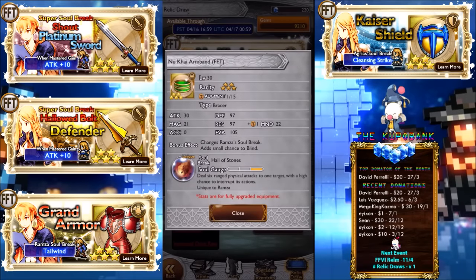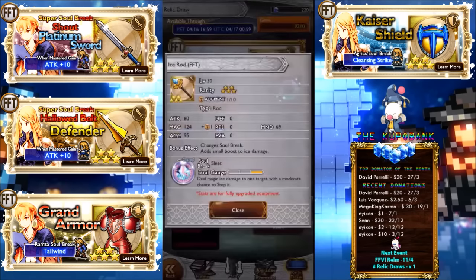New Kai Armband — I'm not sure how to pronounce it — deal six ranged physical attacks to one target with a high chance to interrupt its actions. So it's like a 100% chance Dismissal. Pretty good attack, pretty good range of stats. It's a bracer so you'll get a good range of stats there.